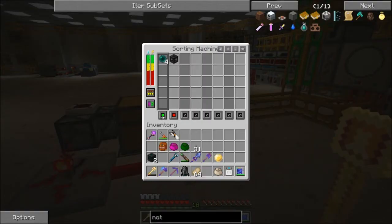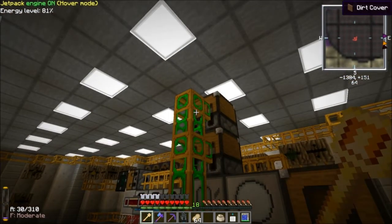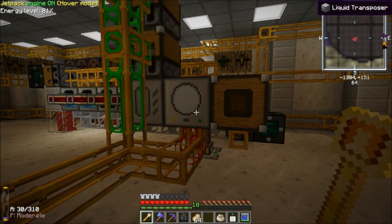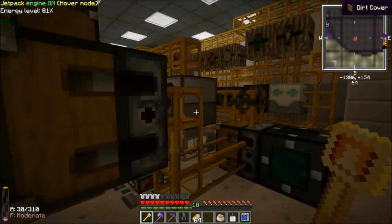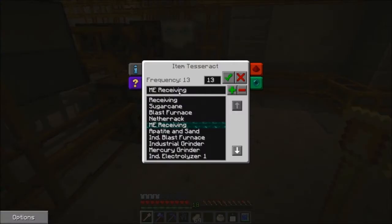Enderpearls are set to green, frames are set to red. It will go down the green line into these relays, which go into the magma crucible which melts the enderpearls. It sends the Tesseract frame into the transposer which will fill it. Then it automatically ejects into this relay and goes back into the ME network.